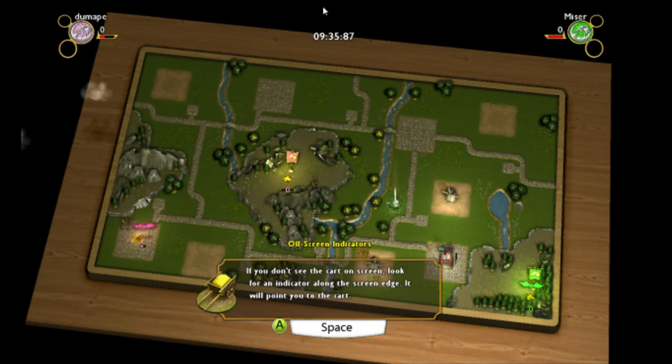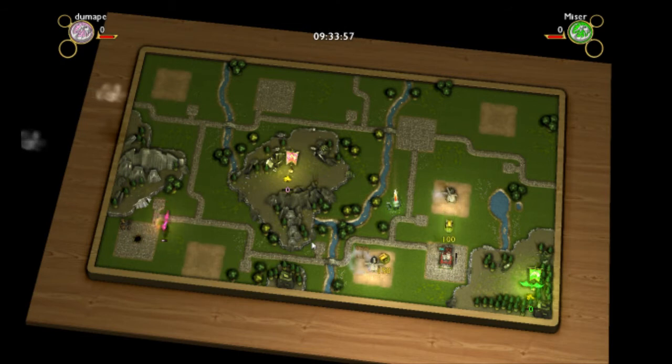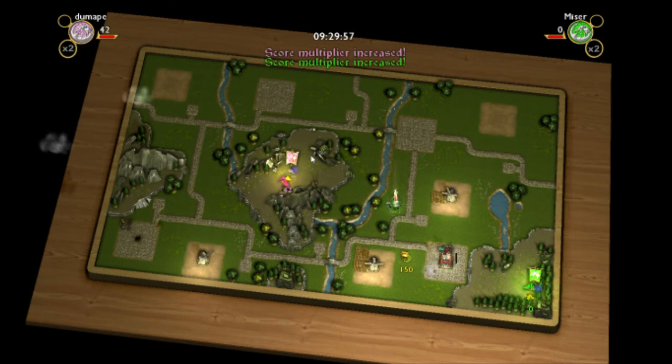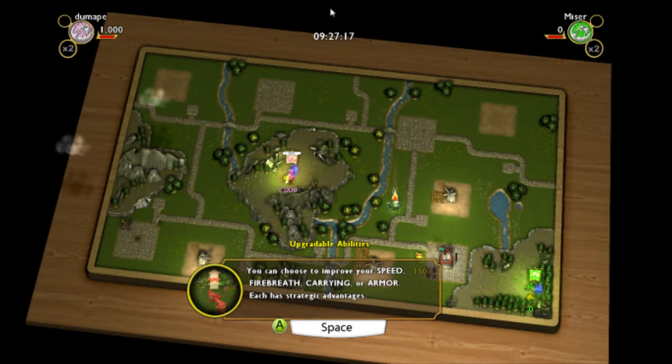I guess that's how we level up. Mouse-hovering doesn't tell me anything. That's how we do more damage. I bet I accidentally hit Spacebar twice and brought that up. We haven't leveled up yet anyway. Oh wow — we just leveled up! We can spend points and upgrade our dragon. You can choose to improve your speed, fire breath, carrying capacity, or armor. Each has strategic advantages.